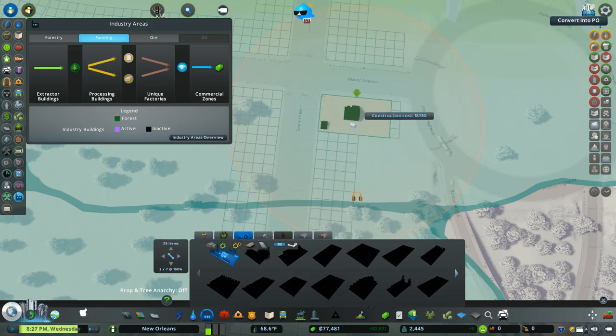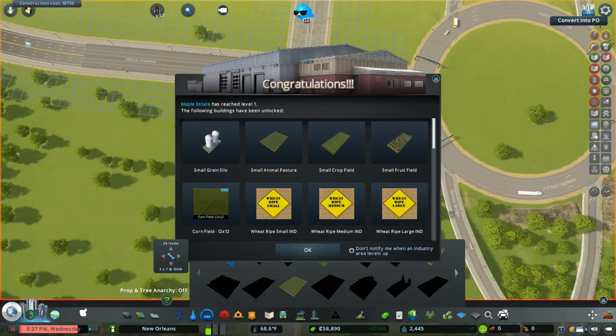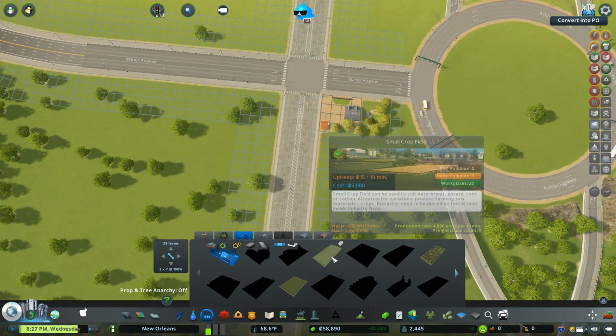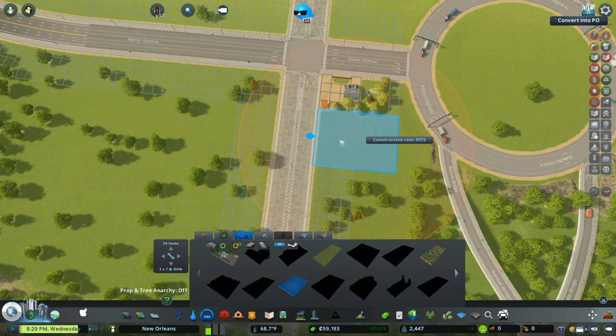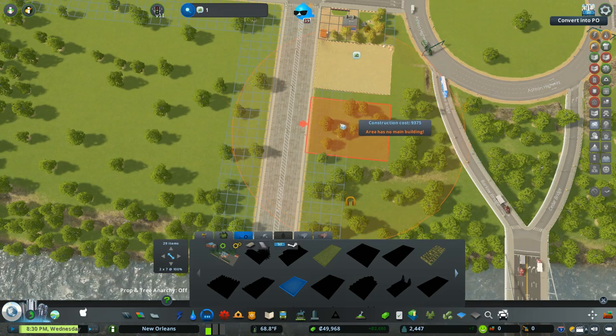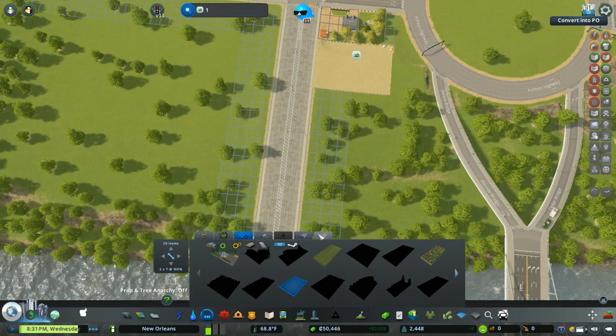Let's plop that down. We've got silos now - small animal pasture, small crop fields, small fruit fields, corn field - I can make that. And some other stuff. Let's get some animal pastures - actually let's do two of those. Oh, I'm not out of money.